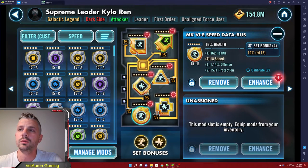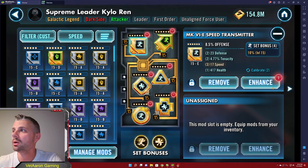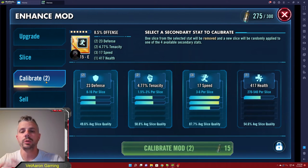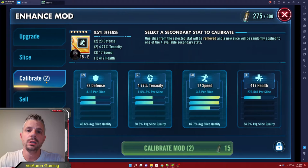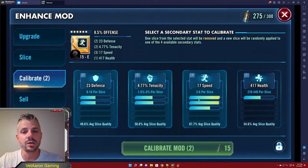The other thing we can do now in this game, as far as enhancing and calibrating — we can go to enhance and then calibrate. Calibrate only works on six dot mods. You can change a slice roll from one of the other statistics like defense, tenacity, or health, and try to change it to speed. The things to remember are it is RNG, and the calibrating mod actually gets more expensive every time you try to do it.